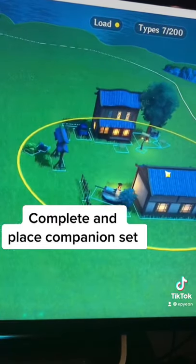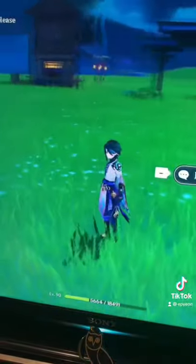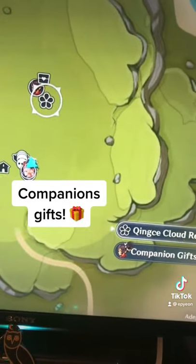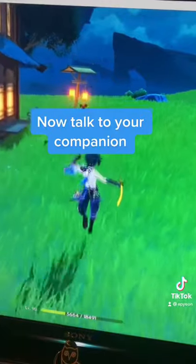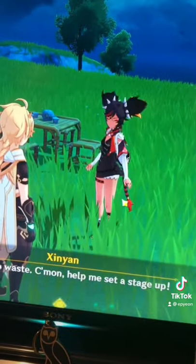Complete the set, set it down — I have Xinyan over here, but when I put it down she's gone. She's now up in this section and you can see that she has companion sets. Head over to your companion and talk to them; they'll give you some dialogue, and after that dialogue they'll give you your gifts.